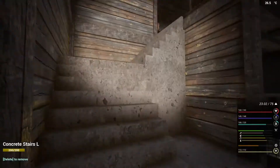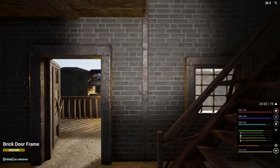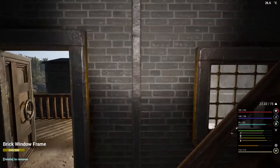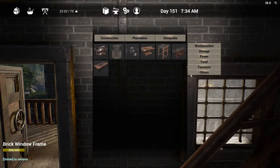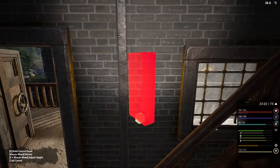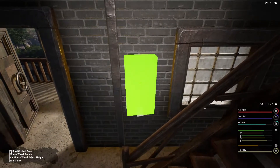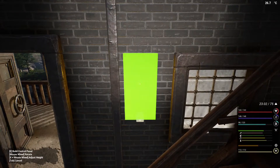We need those there, so if we come up here — I can't put the stairs in a way position there. This is where it's going to go. We're going to need the control panel, so Placeables > Power > Control Panel. We'll stick that there.